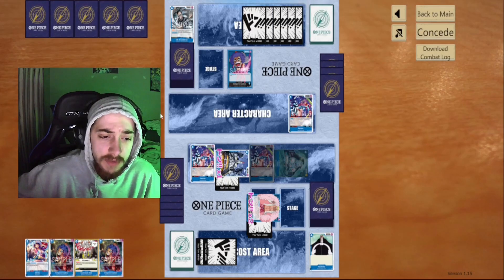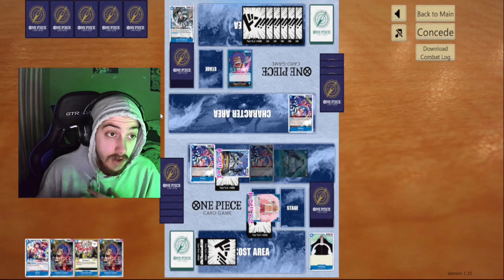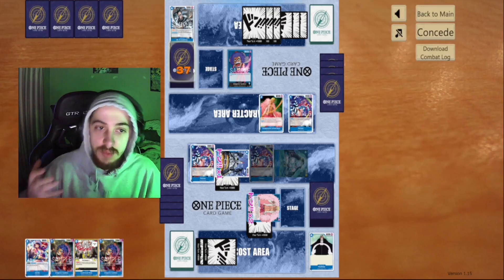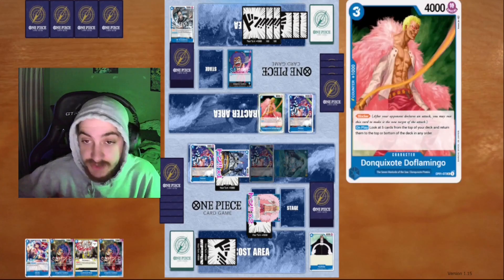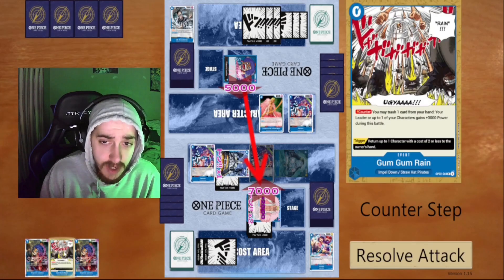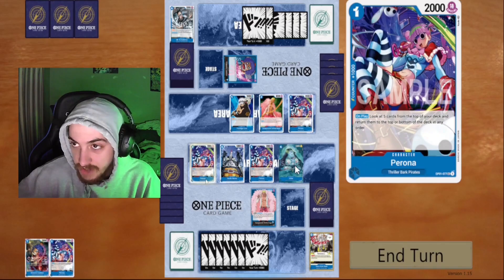Our opponent takes the Jimbe swing. We then swing seven with the 6k Gecko Moria as leader. He blocks, but decides not to combo to protect his blocker. This tells me either that was a misplay or he just doesn't have combo in his hand — either way it's a win-win. He lets that die. On his turn, he again plays cards before swinging, which he shouldn't do. He swings his leader at mine, and I debate how much to combo out.